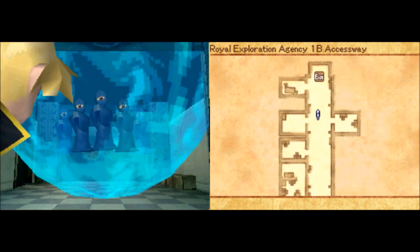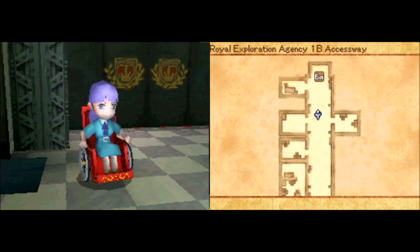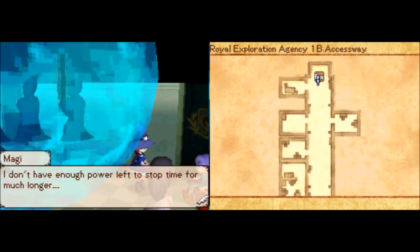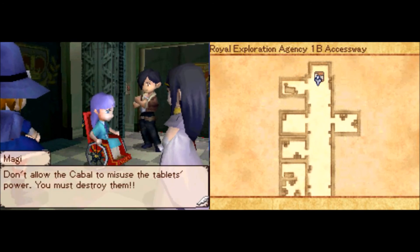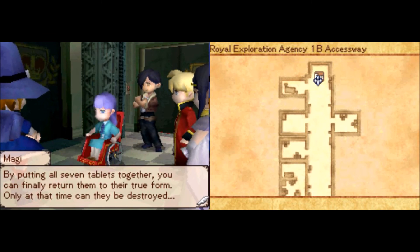We've kicked your ass multiple times. Oh wait, yeah, it's Magi's power. Every time that she uses her power, does her body slowly degrade and slowly die? Wait, how are we able to destroy the tablets — is that even possible? Yeah, no kidding — that entire base exploded and it didn't destroy the tablet. How the hell are we supposed to destroy it?